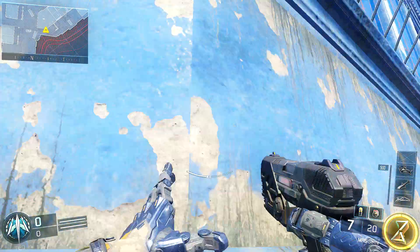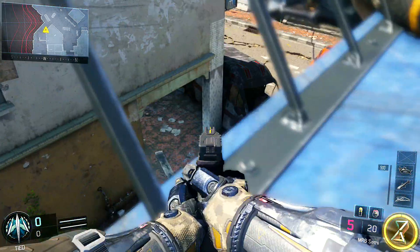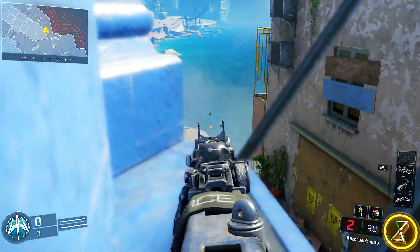Also, you can jump and if you don't get yourself pulled all the way through, you can sit on the little corner here. From here you can see I'm shooting the wall, so you can't get into this spot. But if you pull it all the way into the room, you can't get any kills.